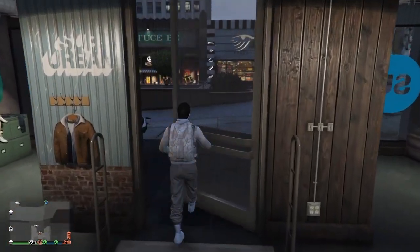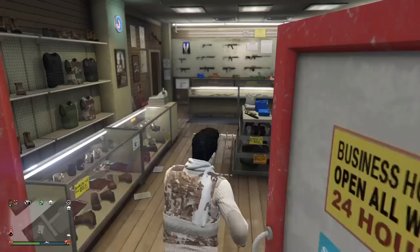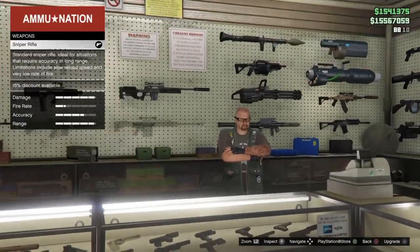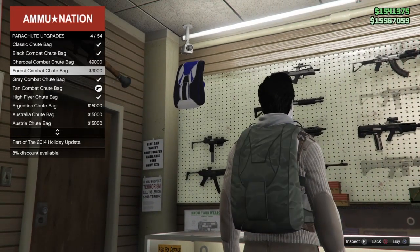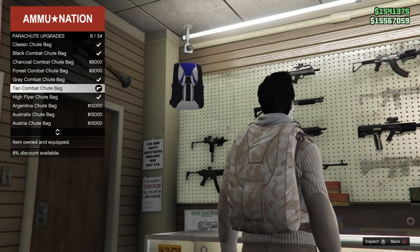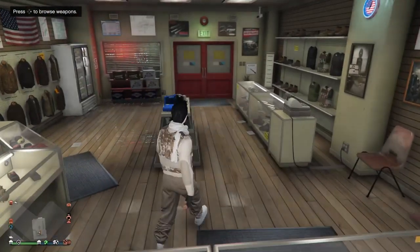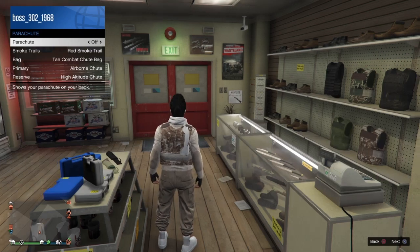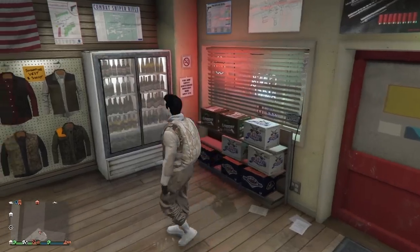Once you get to the ammunition store, go to the browse weapons section, go to parachutes, go to parachute bags, and get the tan combat shoot bag, 6 out of 54. Once you buy this, back out, go to the interaction menu, go to style, go to parachute, and put it on. Then save this as an outfit.